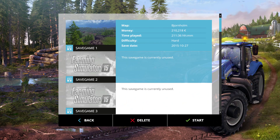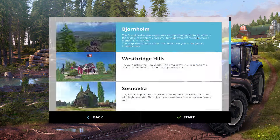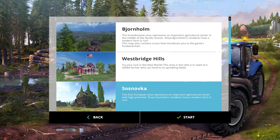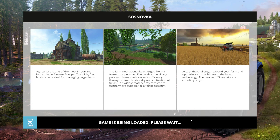Let's go ahead and get started on a career. We're going to pick this second save game slot. There's our old Bjornholm, and we are going to play on the Sosnovka map. This Eastern European area represents an important agricultural center with high potential — show Sosnovka's residents how a modern farm is run. Agriculture is one of the most important industries in Eastern Europe, and the wide flat landscape is ideal for managing large fields.